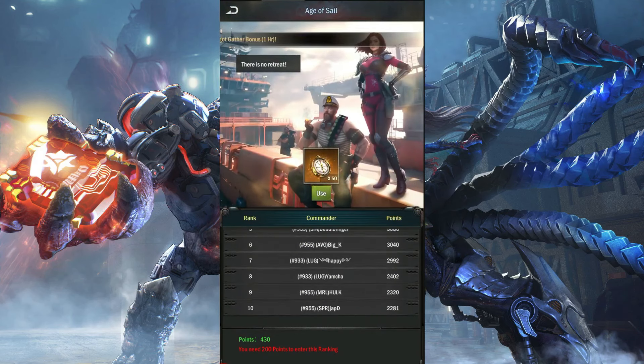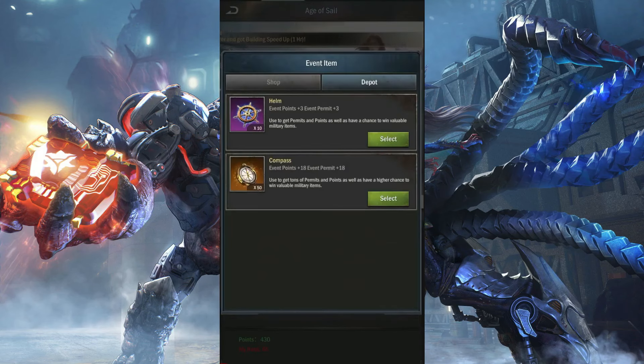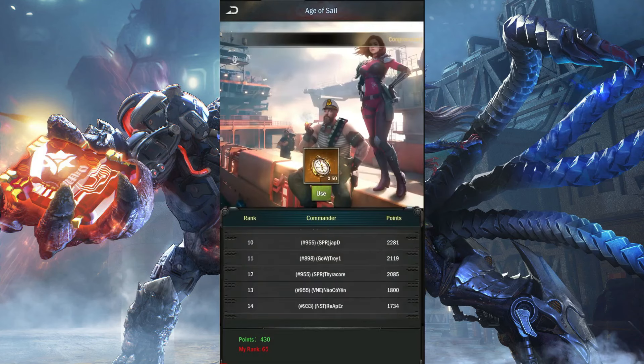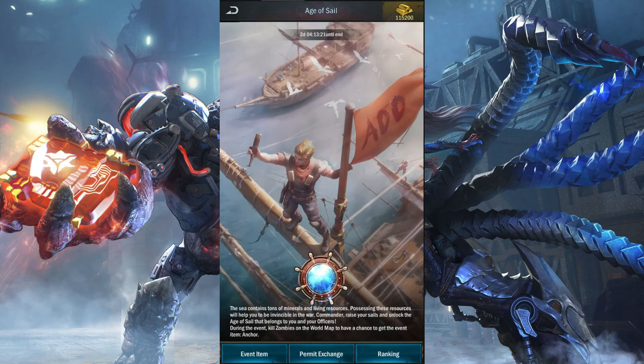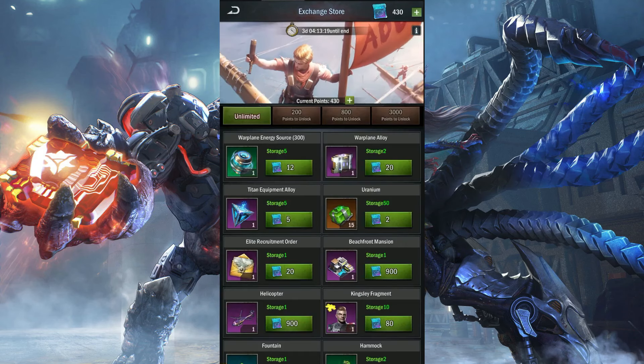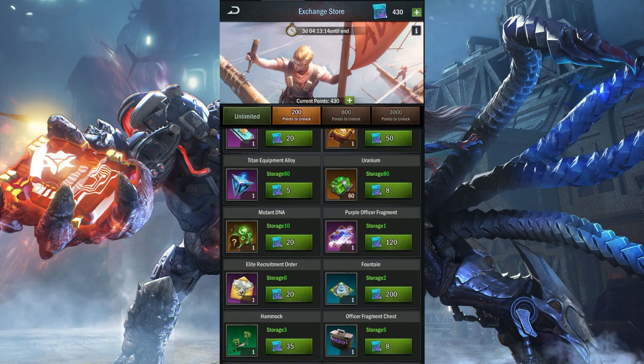So I got 430 points completely free — I didn't even use the purple helm for this. The 400 points will allow me to exchange for the second item, though the third one is blocked because you need money for that. But now I have enough to switch.